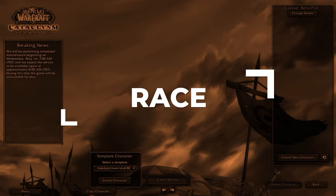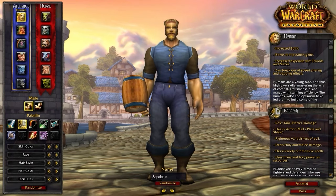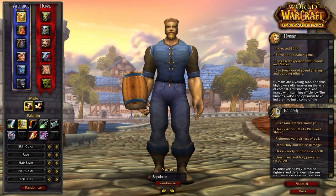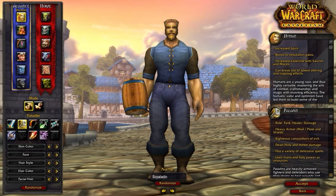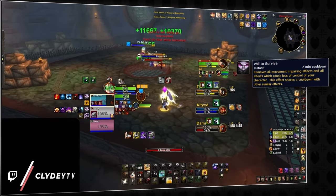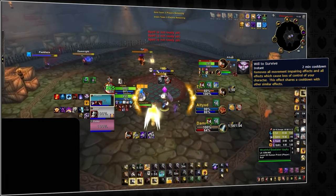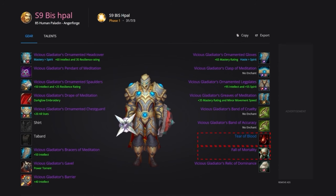Let's kick things off at the character select screen where it's time to choose your race. Human is going to be the best option if you're playing Alliance. The double healing trinket is simply just way too good to pass up. This is because of Will to Survive, which allows you to break out of any crowd control on a 2-minute cooldown. As a result, you can equip two healing trinkets instead of one.